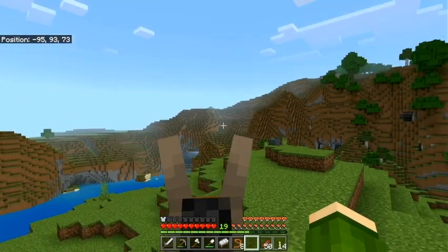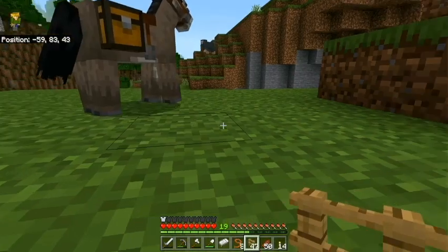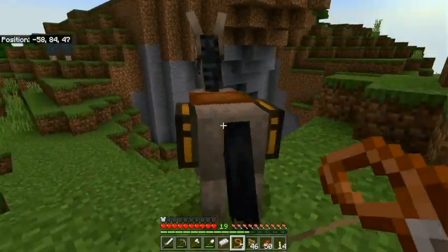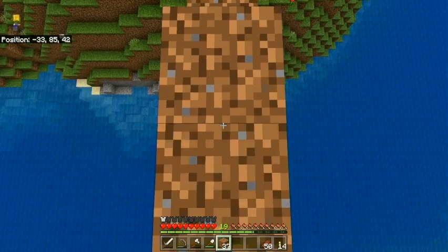Here we are back close to spawn — spawn is just over that ravine. We're going to tie up the donkey and build a rough bridge over the ravine. This is going to be sort of an outline for the railroad.